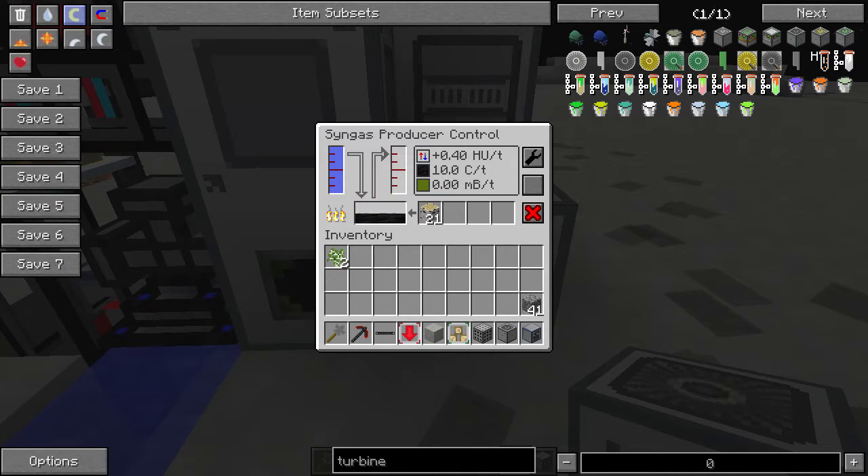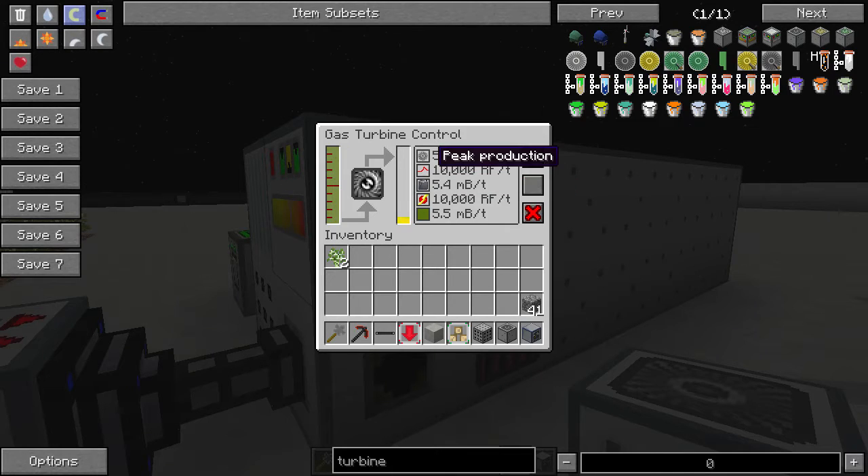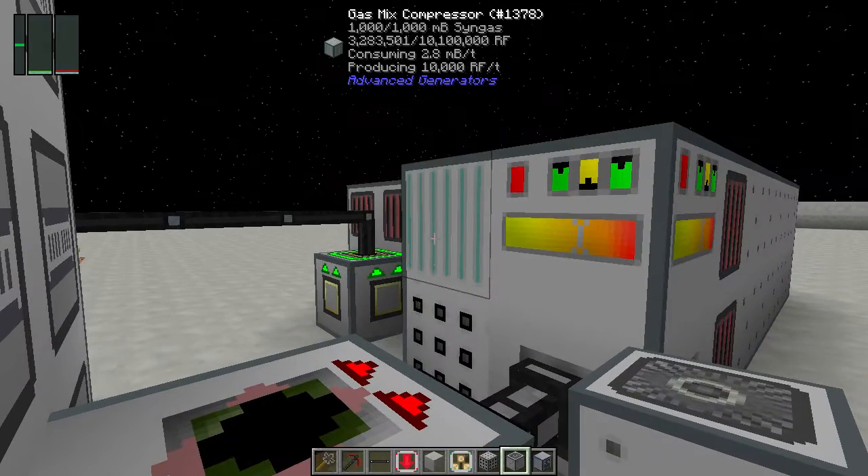Once the system heats up and hits 150 out of 250, it will start turning water into steam. That steam and carbon combine into syngas, which gets fed into the turbine system, creating 10,000 RF per tick in this particular case. As you can see, we already have 1,000 millibuckets of syngas in here, and this is consuming 5.5 millibuckets per tick because we have both the fuel air mixer and the gas mix compressor.